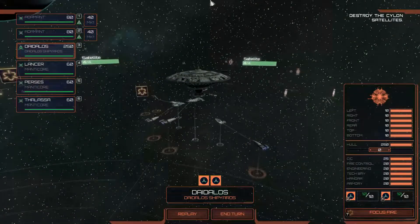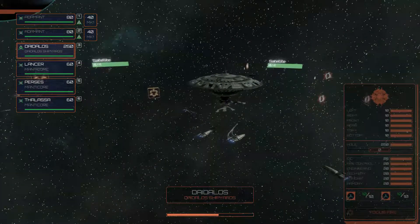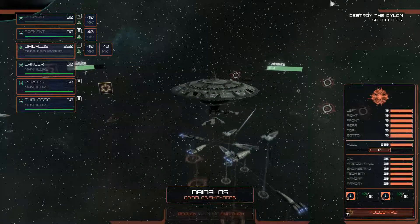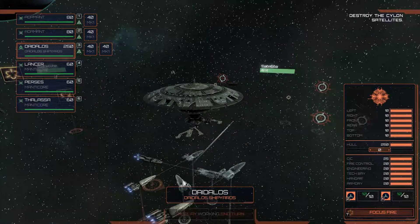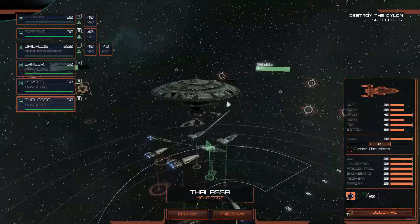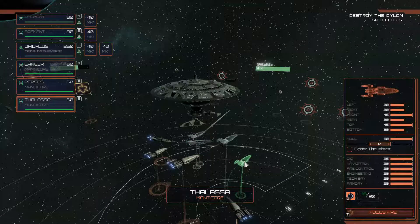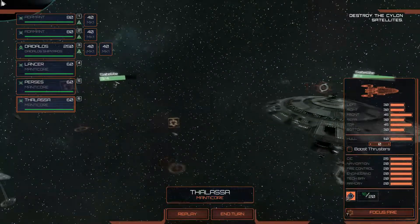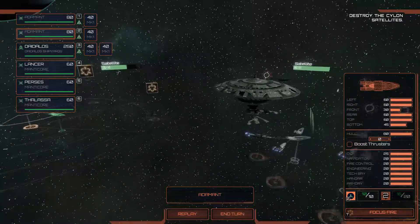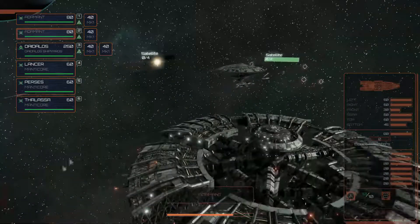We'll start dealing with this Cylon fleet that has shown up in my territory. Missiles away, vipers away. Satellites hopefully won't take long to destroy. The fleet is almost in one piece. Let's get that Adamant turning. We got vipers heading out to their targets. There goes another satellite.